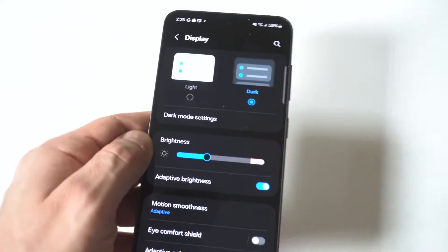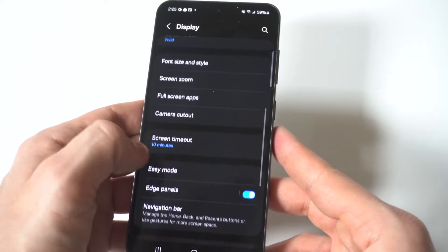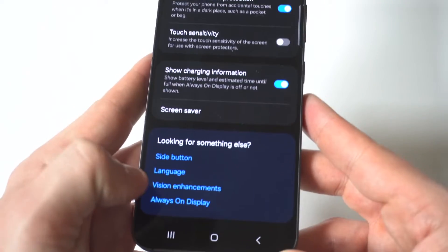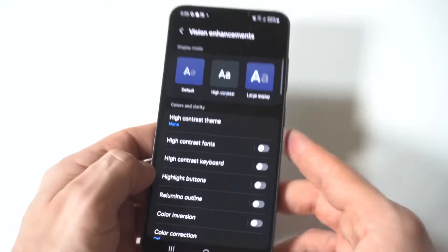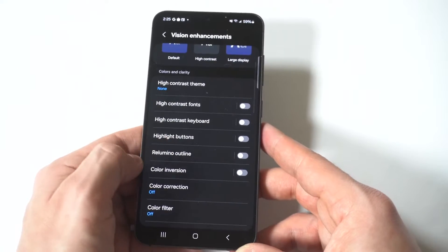When you go into your display settings, scroll all the way down — I'm going to step to the camera — but there's going to be an enhancements option all the way at the bottom in blue. That's what you want to tap on. When you go in here you're going to see the inversion options around the seventh or eighth item down, and I'm going to tap it so you guys can see what it looks like.